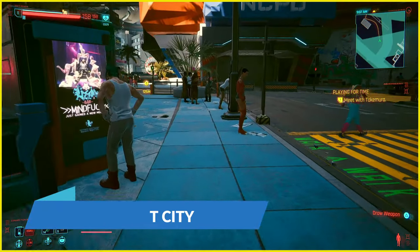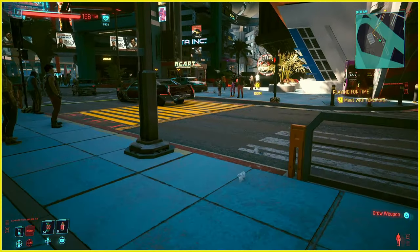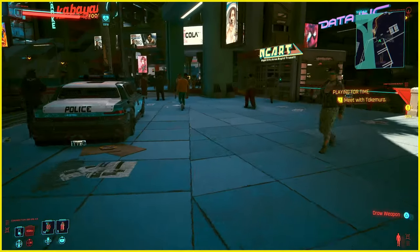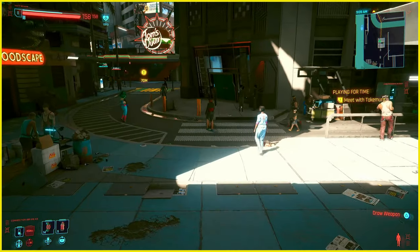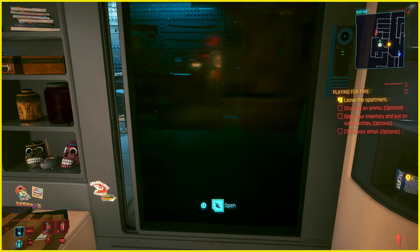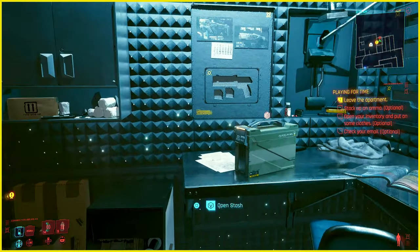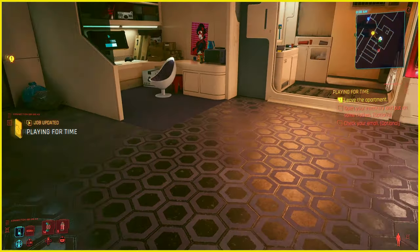Number four is Night City. I love this city. There's always something going on — shootouts between police and gangs, random gigs and side quests that pop up, exploring, racing, fighting, gang shopping. There are apartments to rent, which is a great addition, and in those apartments you can sleep, shower, and drink coffee to get an hour bonus. The city looks great and there is always a lot going on.